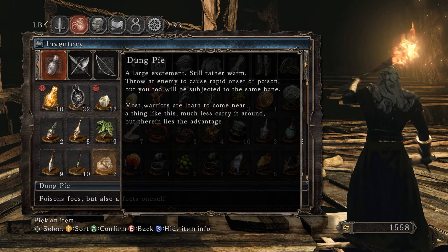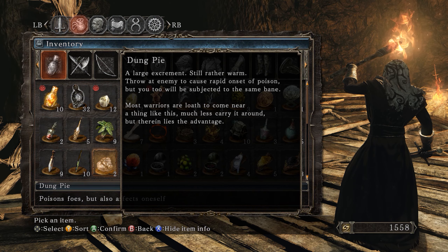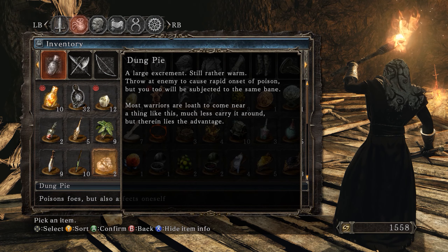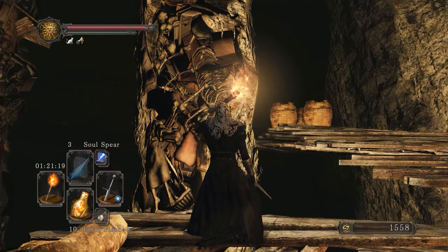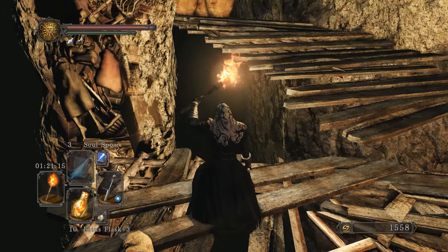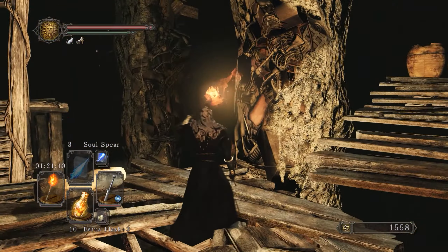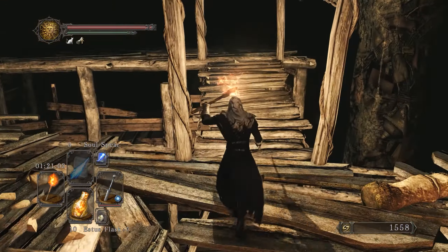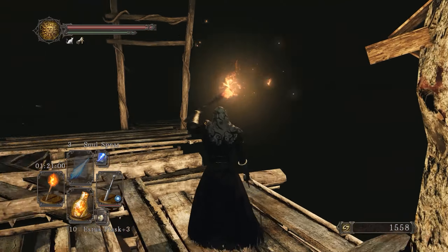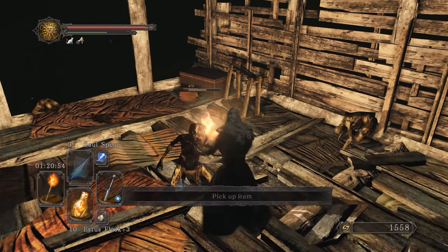We got a Dung Pie — literally a large excrement, still rather warm. You can throw it at enemies to cause rapid onset of poison, but you'll be subjected to the same effect. Most warriors are loath to carry one. Therein lies the advantage though. This was actually the place where people threw down all their waste — we're just below the pit in Majula. There are lots of dead people here, fairly reminiscent of Nito from Dark Souls 1.